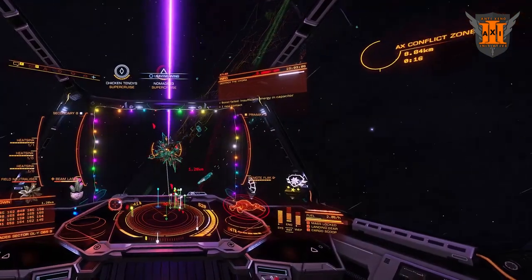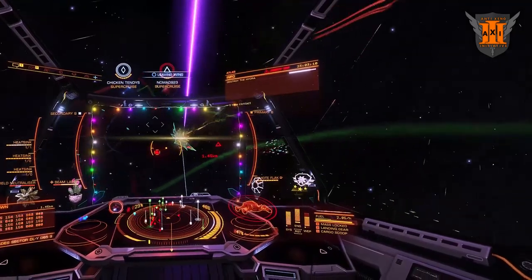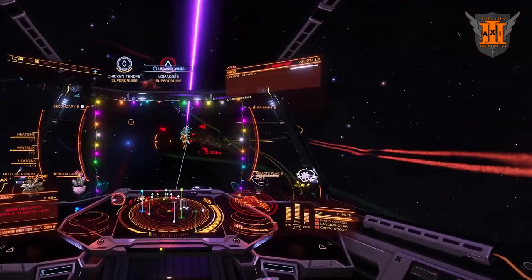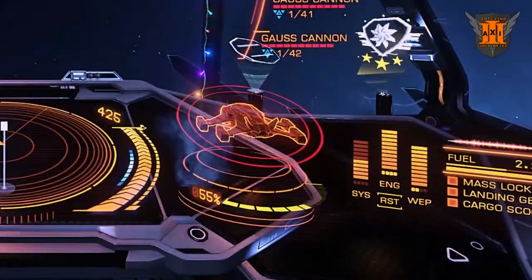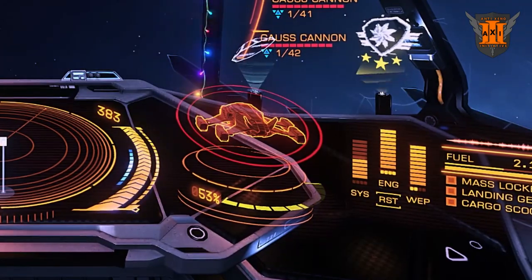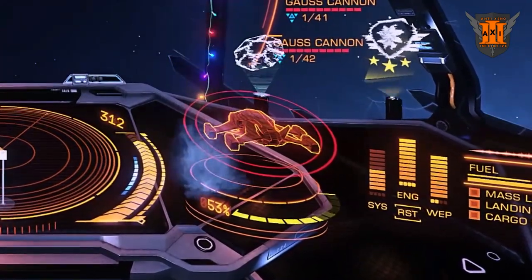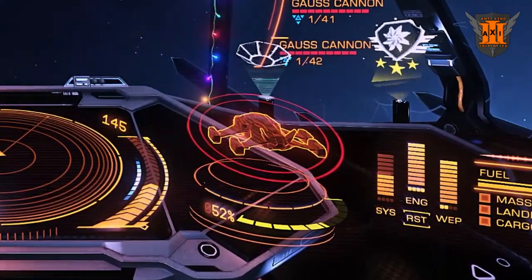For every other Heart, the Thargoid Interceptor will launch a barrage of Caustic Missiles. If you do not avoid these, you will receive the Caustic Debuff, which will deal damage over time if not removed. You can remove the Caustic Damage by using a Decontamination Limpet, overheating to 250%, or by landing on a Station.